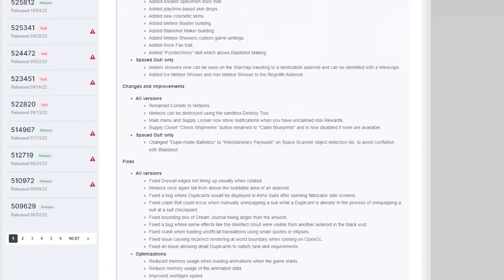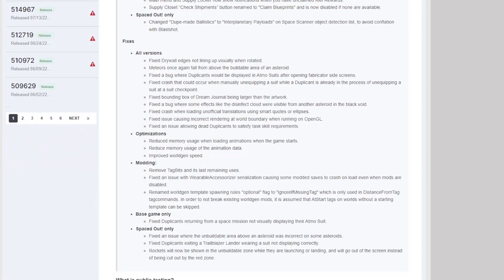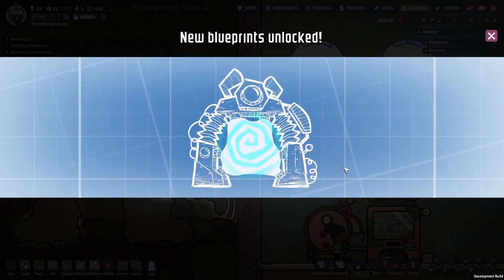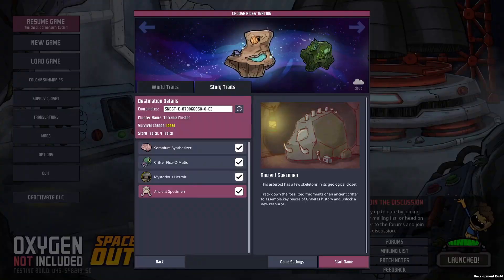The first thing I wanted to quickly touch on is the playtime-based cosmetic drops. These seem to work very similarly to Don't Starve Together, where once you've been playing for a while you'll get a new drop. I'm not exactly sure how long you'll need to be playing to get a new one, but free cosmetics are always welcome.